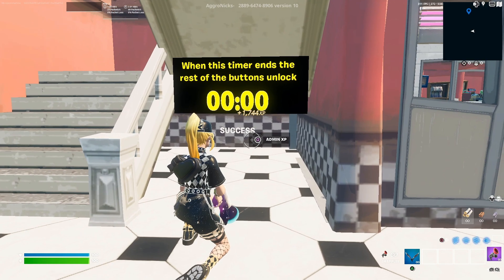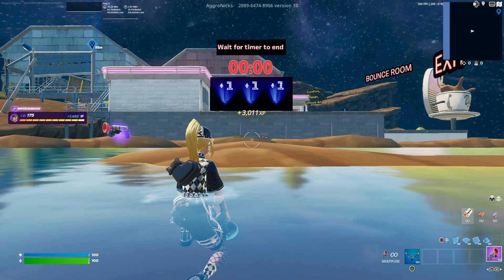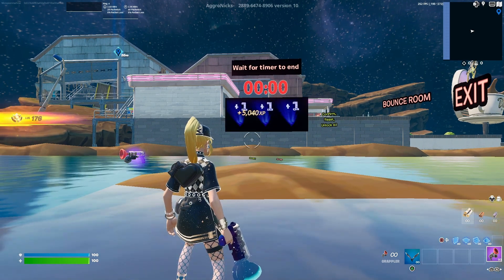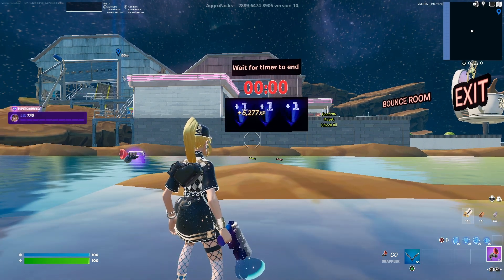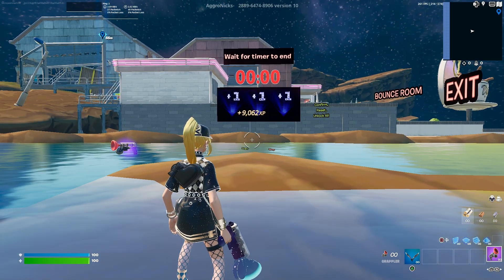Now that the counter has reached zero, go ahead and look right here where it says 'Success' — there will be an XP button. Interact with that button. After you do, you'll be teleported back to spawn and you can see we're earning a decent amount of XP from that as well.